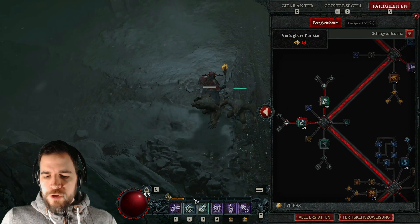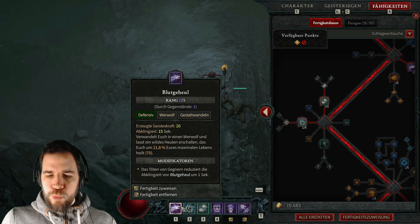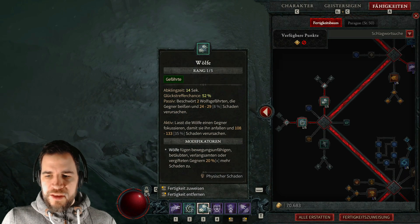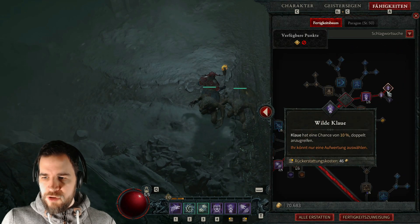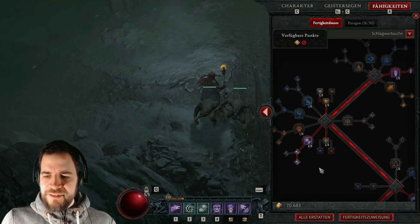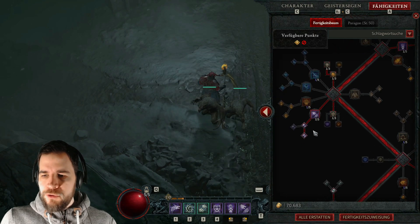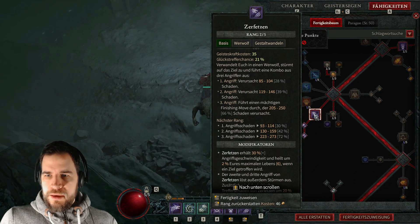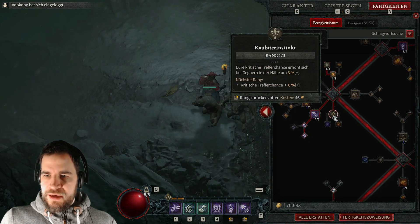Und ihr habt es jetzt schon gesehen: Es reicht, wenn ich über einen Tooltip drüberfahre, damit ihr seht, was ich da modifiziert habe. Die Modifikatoren seht ihr ja schon, deswegen braucht ihr den Skillbaum eigentlich gar nicht so detailliert sehen. Aber hier nochmal: Hier habe ich einen Punkt rein, maximale Geisteskraft erhöht sich – ich glaube, das ist noch eine gute Sache, einfach um mehr Angriffe raushauen zu können. Hier noch mehr Punkte rein, um Schaden zu erhöhen. Dann hier habe ich einen rein.